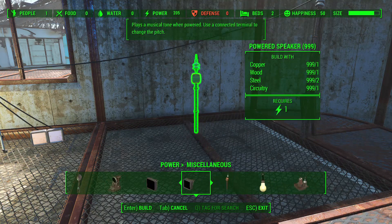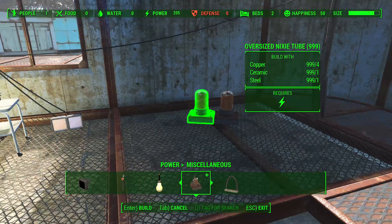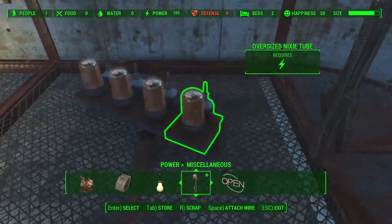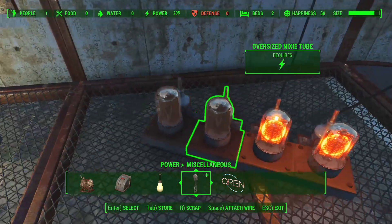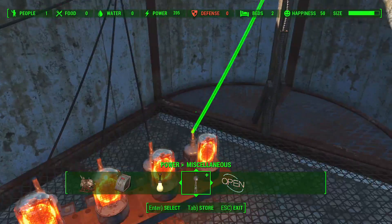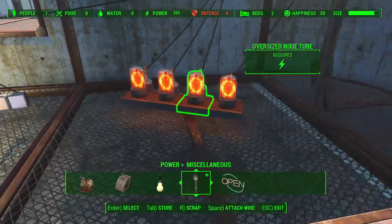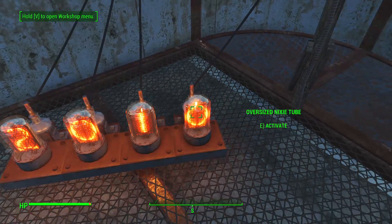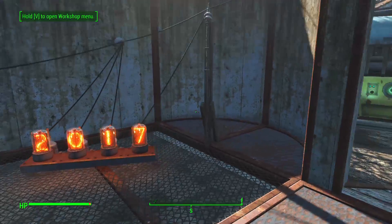We've also got the oversized Nixie tube. Attaching these to a power source - these are the really cool lights, I think they were in the Fallout 3 trailer in DC. You go up and hit these and you can literally just change the numbers right there. You can spell out numbers - for me, 2017. So we've only got one more thing in the miscellaneous category.